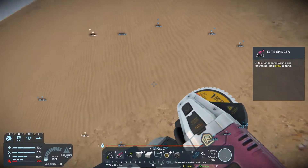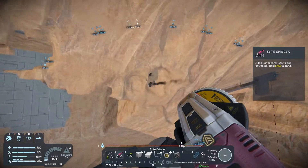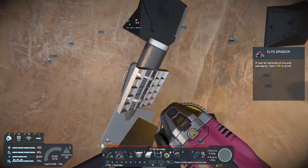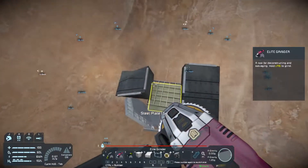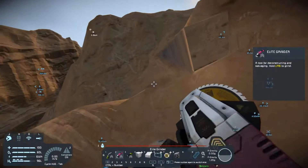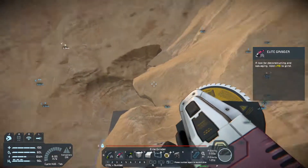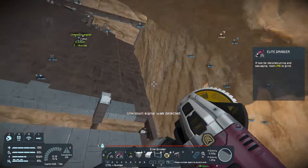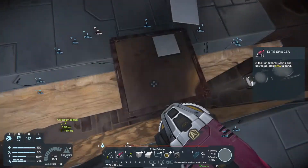I don't know what that was about. There's some heavy armor for us though — it crashed right into the side of our mountain. And this is why we don't have any vertical shafts coming down into the base — because of sketchy stuff like that.